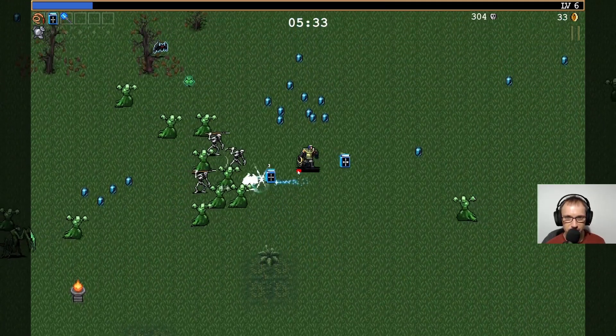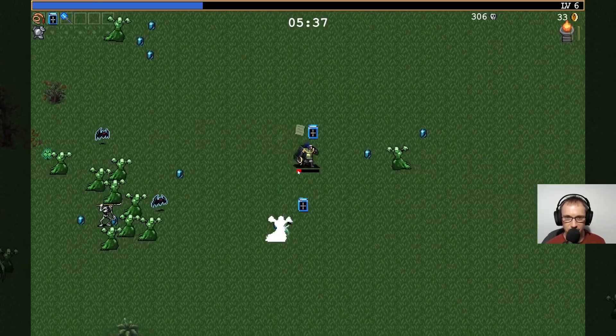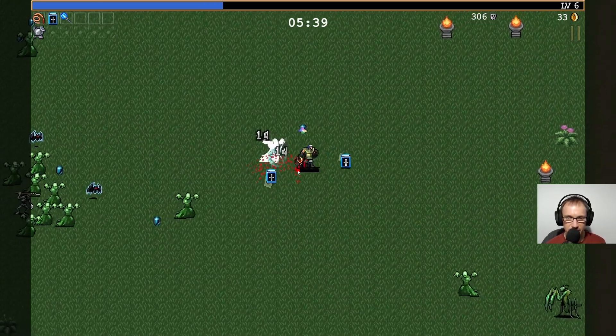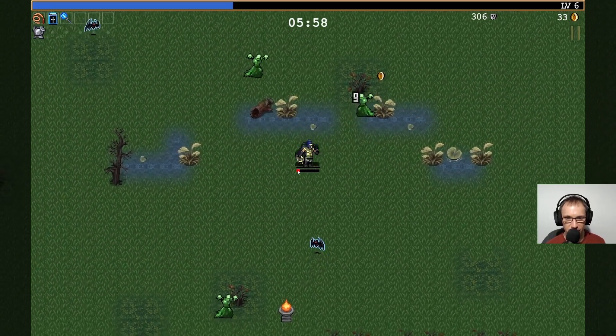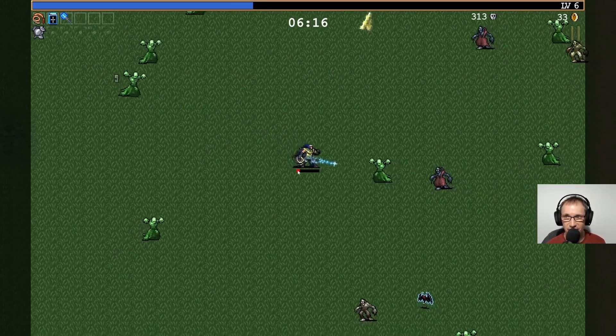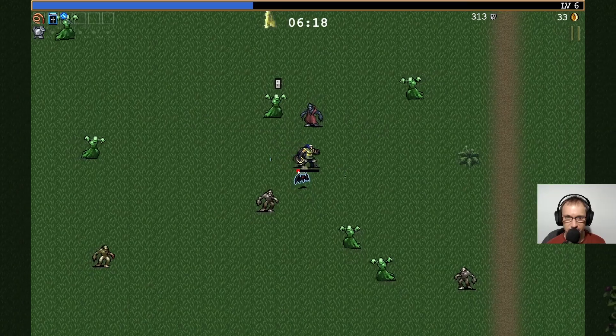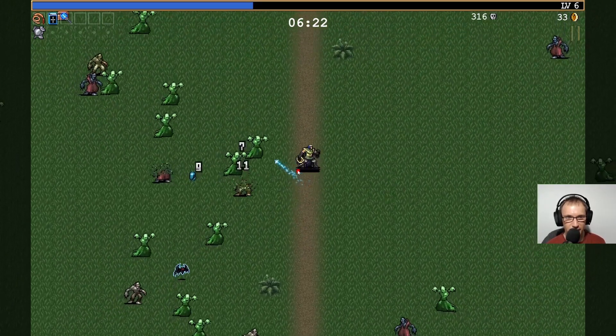We got rid of them - they went. That guy's pretty strong. There's less baddies but I think they're stronger. They're swarming on us again. I don't know what the objective is - there's a time up there. There's some arrow there pointing where to go - I didn't notice that.